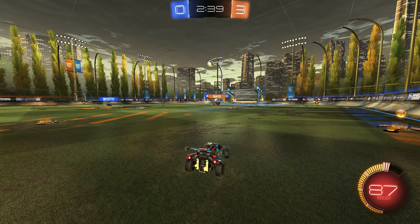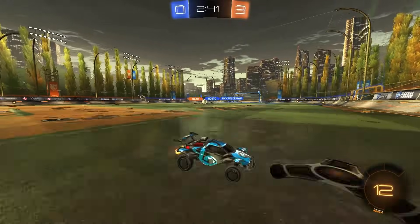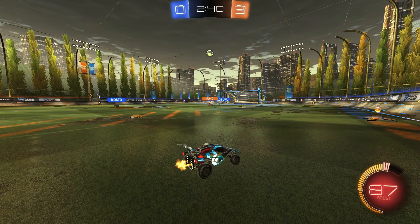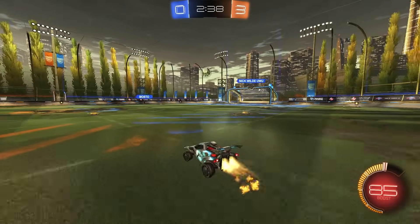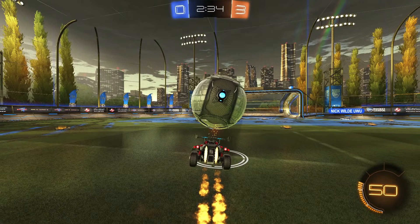This is another good reason why I didn't challenge early — my teammate is kind of low on boost. If I challenge here it could go straight over top of me, and Mosto's in a pretty good position to hit a rebound or cover it if it's going a bit wide. So I hold off, bide my time, then turn off ball cam and go for a dribble because I can't shoot from this position.